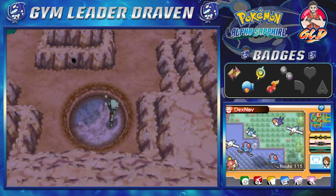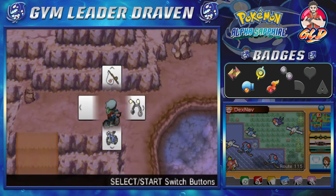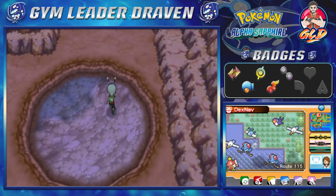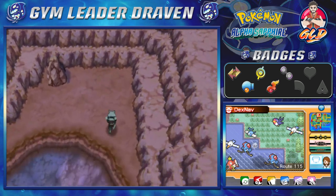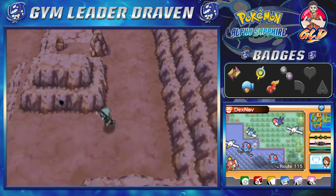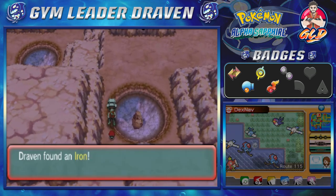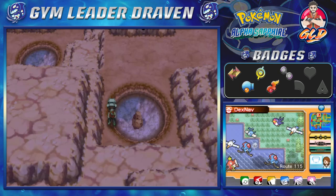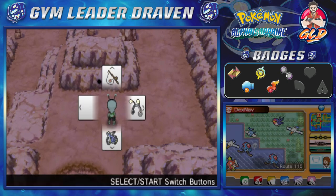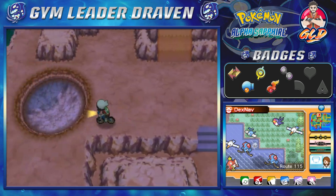Let's go with the Mach Bike and get up here. We're still looking for treasures, and let's see what we can find — nothing except another secret base area right here, and we could find ourselves an Iron. There might be an item right here — nope. That right there is what you'll be able to find, and it's a very nice spot for a secret base.